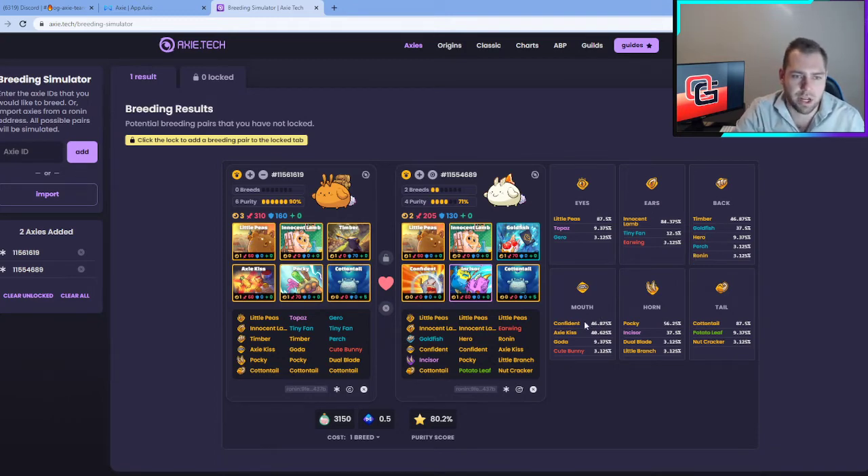Even at around 50% chance on the back, we're in decent shape. Confident is coming in at almost 47%, Axie Kiss is still a good result, and so is Gota — so only about 3% chance of a miss on the mouth. On the horn card we have 56% Pocky, 3% Dual Blade, and 3% Little Branch — those are the ones we're a bit concerned about. All other four parts look strong, including Cottontail at 87.5%.